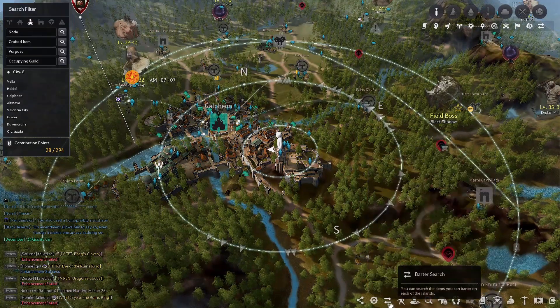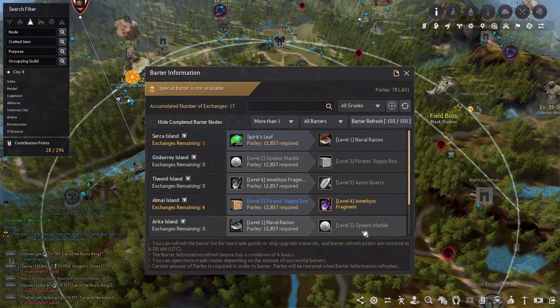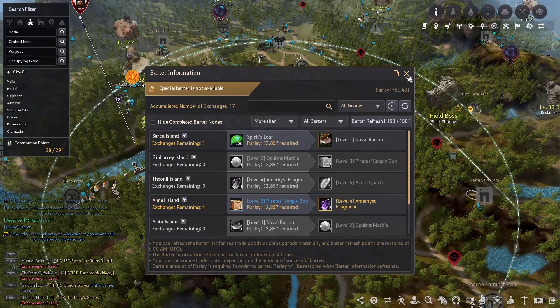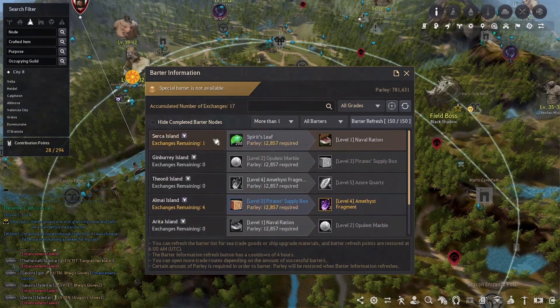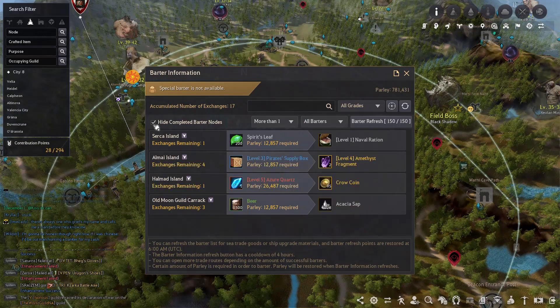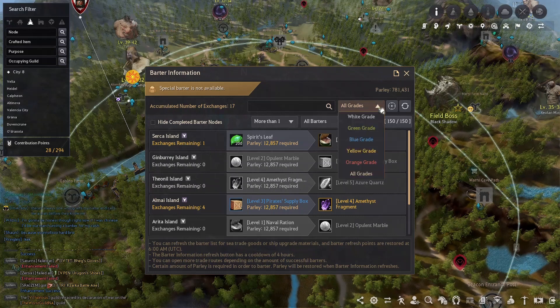Next up we have the bartering menu, which you'll be using when doing the bartering life skill and sailing over the ocean. We're not going to detail into this today — it's a complex system of its own that definitely deserves an honorable mention. I will be doing a full guide for bartering in its own video.